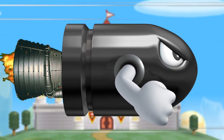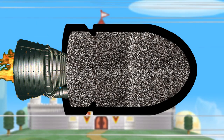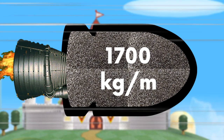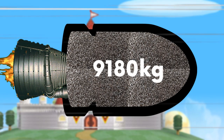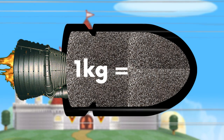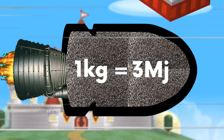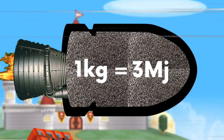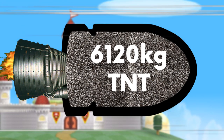First of all, gunpowder can be compacted down into solid blocks, with a density of 1,700 kilograms per metre cubed. This means that, in theory, we could have as much as 9,180 kilograms of gunpowder packed into our bill-shaped projectiles. One kilogram of gunpowder will produce about 3 megajoules of energy when exploding, which is around two-thirds as strong as a kilogram of TNT. This means that our Bullet Bill would explode with the energy of 6,120 kilograms of TNT — so much more powerful than its non-explosive counterpart.